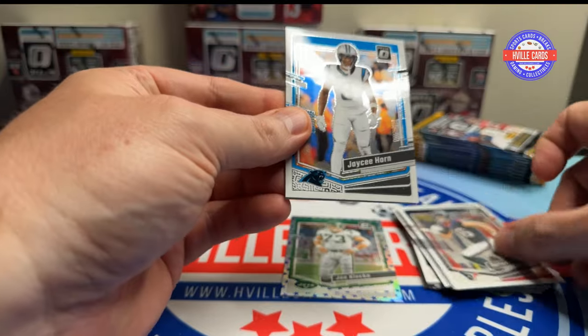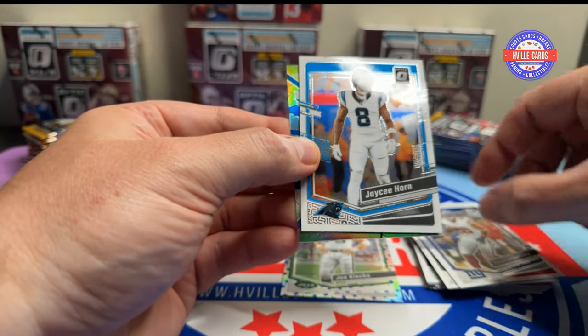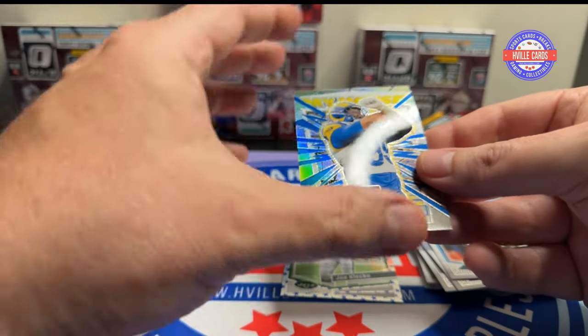Next pack — we've got Dalton Schultz, J.C. Horn, Saquon Barkley, and a My House card of Aaron Donald.